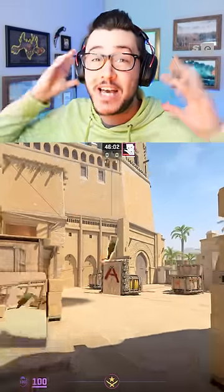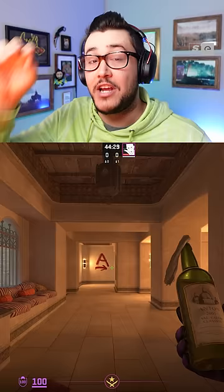Stop mollying underneath Palace like this — it's gonna get you killed. If you are the Palace player on an A-take on Mirage, it is your job to molly underneath. And I'm gonna show you how.